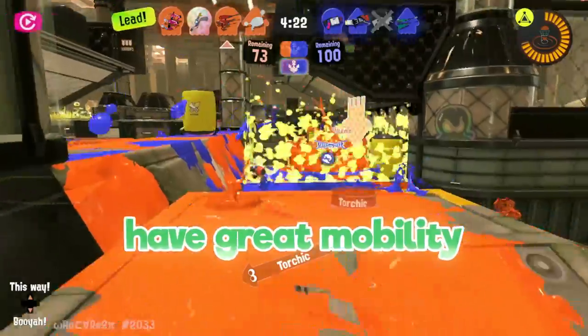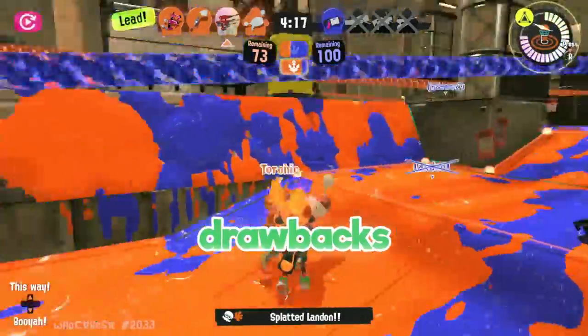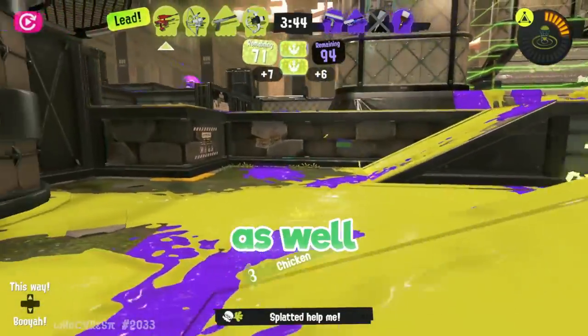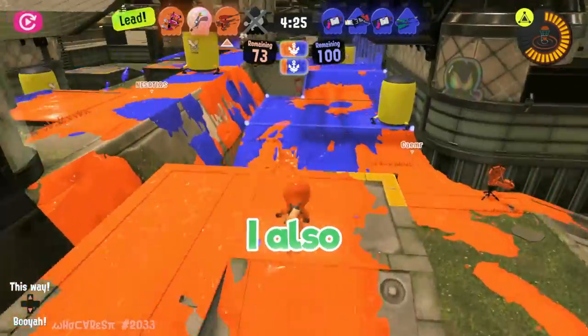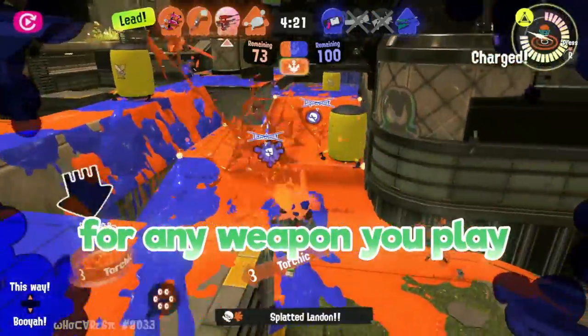The dually sculptures have great mobility because of the jump tech, and the range complements it perfectly. However, this weapon does have its drawback — the weapon runs out of ink very quickly, and each roll uses up additional ink as well, which is why it's recommended that you make room in your gear for ink saver main. I also personally like to use a sub of bomb defense and ink resistance, which I recommend for any weapon you play.